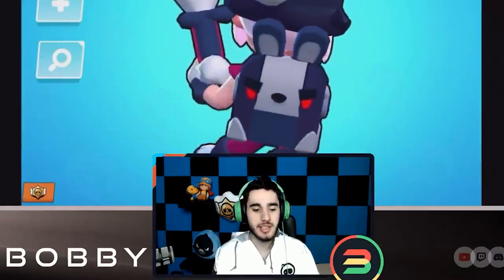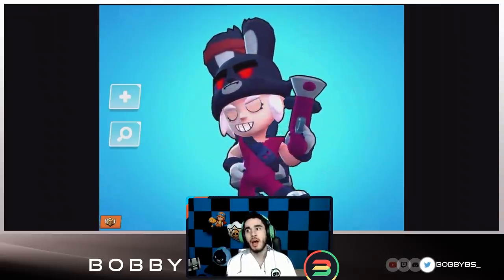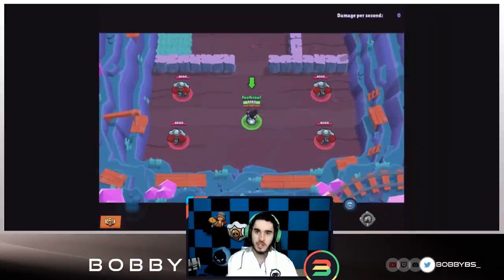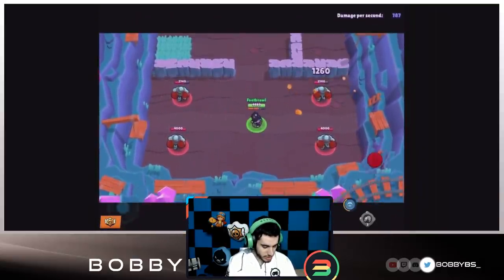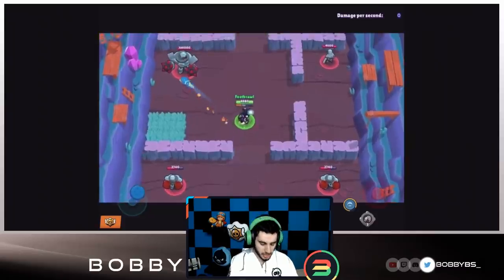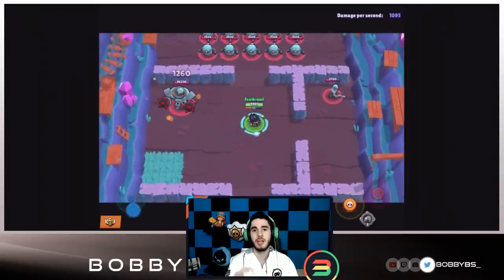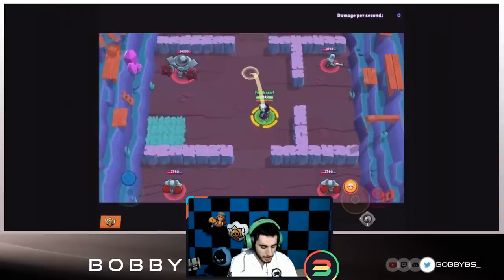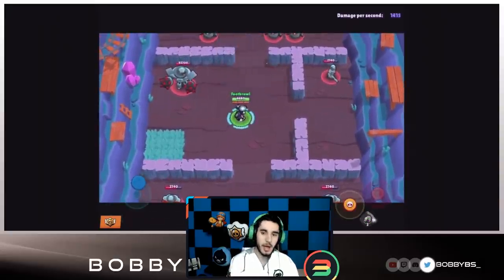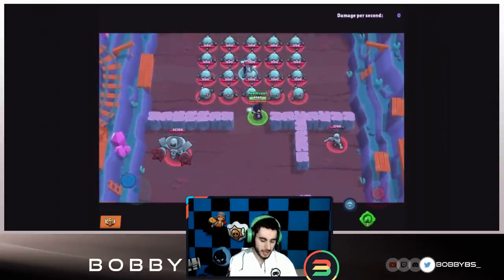My favorite skin in the update is the Penny skin, though it is a bit costly at 10,000 star points. For those of you who have extra star points from Power Play and finishing high on ladder, here's a really cool skin to spend them on. I don't think it changes the shooting animation, but it's a really cool skin. You can also see Penny's gadget here — it's really cool because you can play aggressively and with her first star power the explosion gets even more value. It also damages and breaks walls, which is really useful.